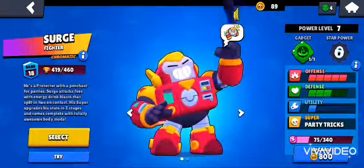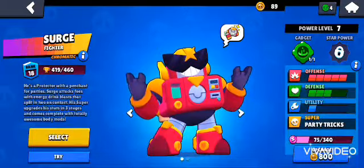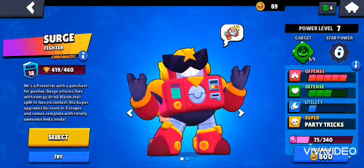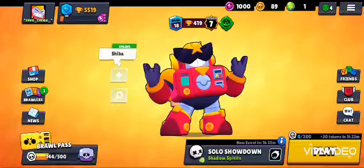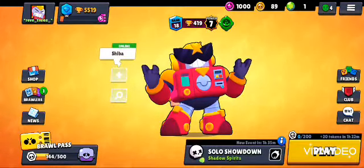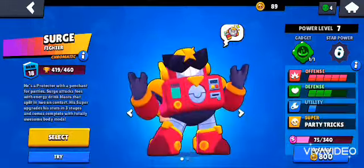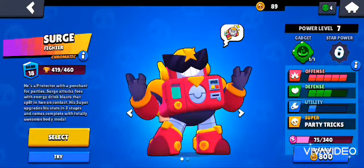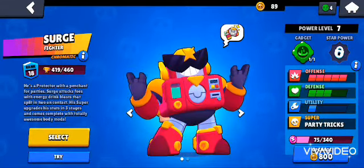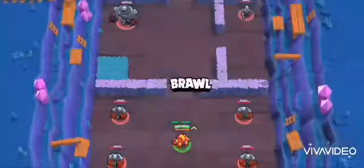Today we're going to talk about his gadget. His gadget lets him teleport forward, so you can teleport across walls and take advantage of that. I'm going to try him out and show you guys — mine is at rank 18, power 7 — and show you how to take advantage of his gadget. Here we are in the training cave.